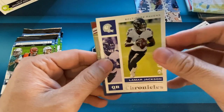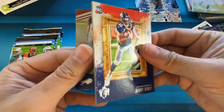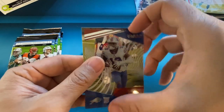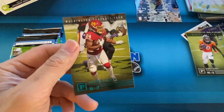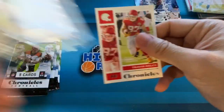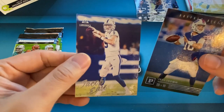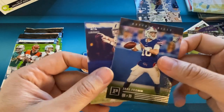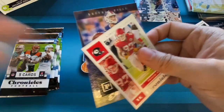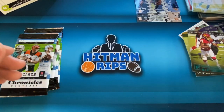We have Lamar Jackson, Jerry Jeudy Gridiron Kings. Antonio Gibson, Gabriel Davis on the Clear Vision, and Antonio Gibson on the teal. Travis Kelce, Jake Fromm, and Jacob Easton. Wow — that pack only had three cards, guys. Panini gypped us there; we actually only had three cards.